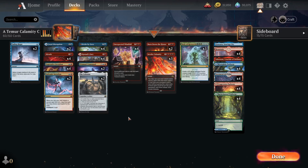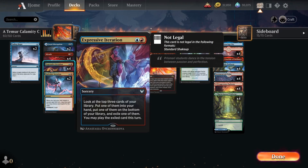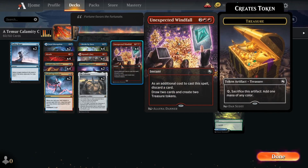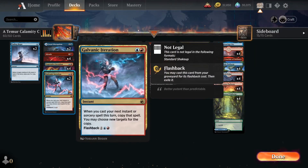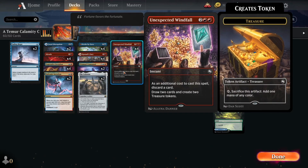To find the combo, Expressive Iteration is essential — how can you run this without a full set? To help find the combo and generate mana including those five red sources, we also play Unexpected Windfall. It draws you two cards and creates two treasures. Alongside Governing Iteration, Unexpected Windfall lets you draw four cards and get four treasures.